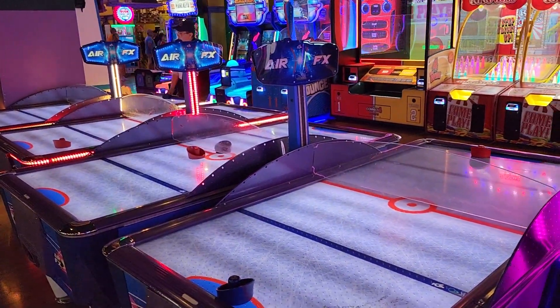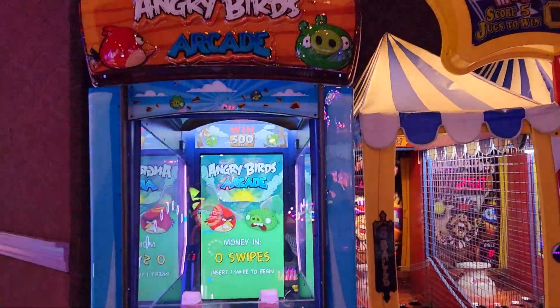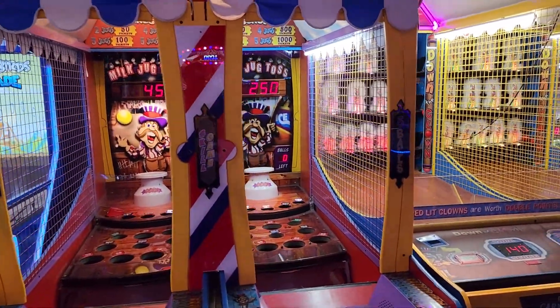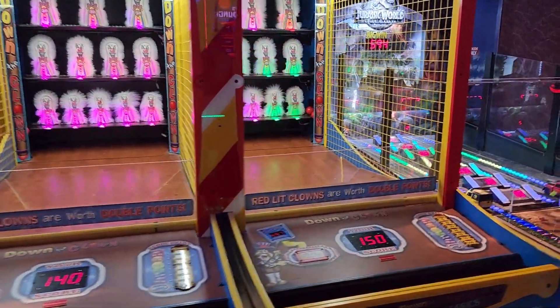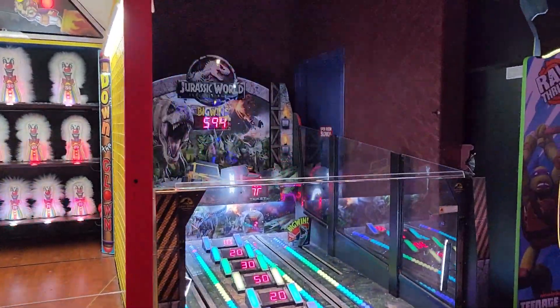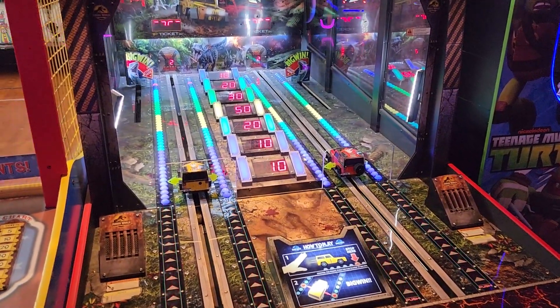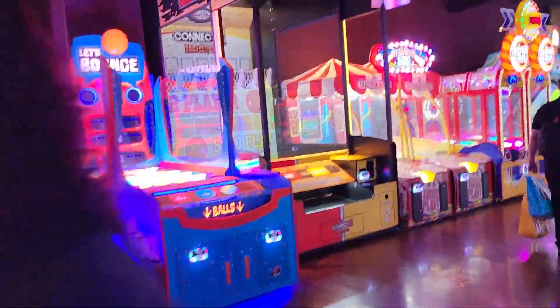Four air hockey tables, Angry Birds Arcade, more carnival games. There's Down the Clown — the jackpot is only 500 so it's definitely beatable as long as your aim is on. Also Drastic Park and more places to get game cards.